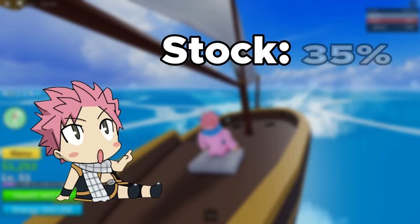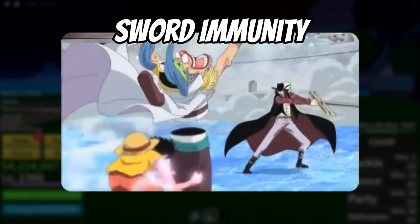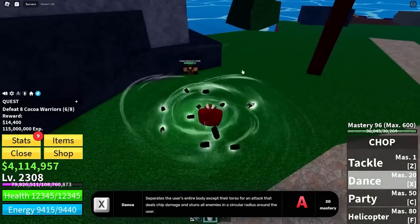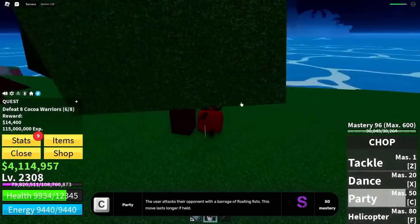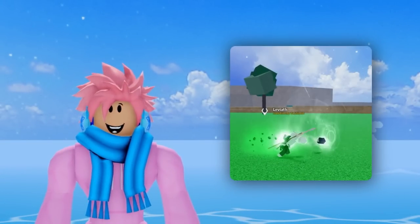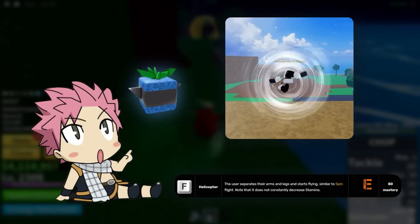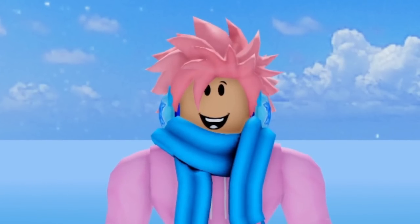Next up, we got the Chop Fruit, and this fruit costs a total of 30,000 belly or 100 Robux from the Bloxfruits dealer. It has a 35% chance of being in stock and a 15% chance of spawning. A really good thing about this fruit is that you have complete sword immunity, even if the user has aura. The Z ability is called Tackle, where you separate your torso from your legs and lunge forward hitting anyone in front of you. The X ability is called Dance, where you separate all your body parts and turn into a weird tornado kind of thing, dealing good damage if you run into someone. The C ability is called Party, where your fists separate from your body doing a barrage of punches — this move lasts longer the longer it's held, and it doesn't let your opponent escape even if they have observation. The flying ability is called Helicopter, similar to the Spin Fruit but it's the back part of your body. Overall, this fruit is a really decent beginner fruit, but it has really bad range, so fighting players from afar is a big no-no.